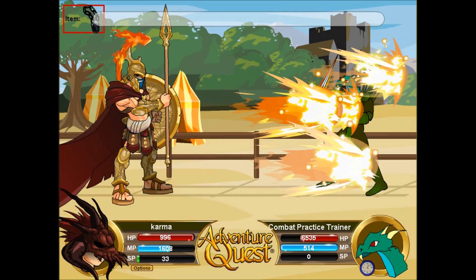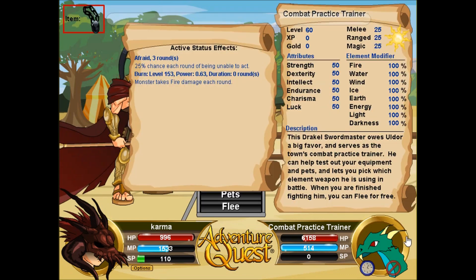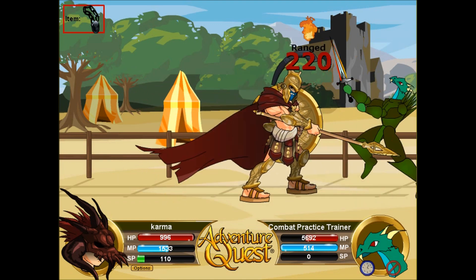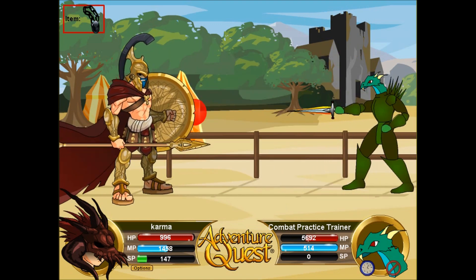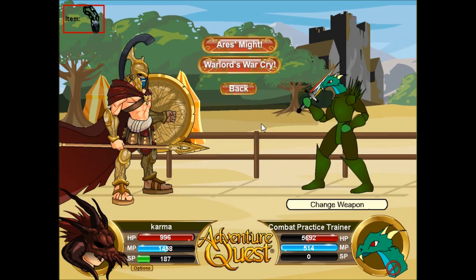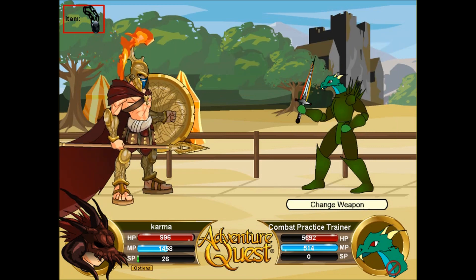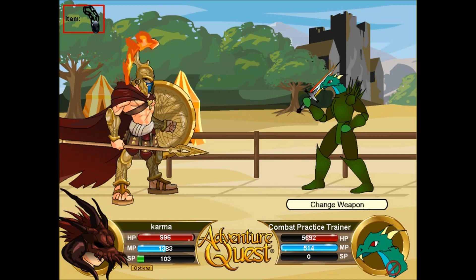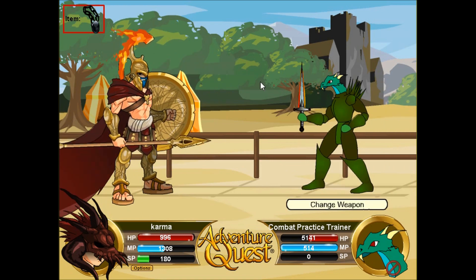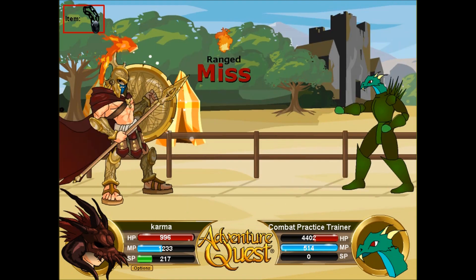I'm going to keep charging SP with the shadow feeder pendant and keep attacking. That's the exact same thing as the Catching Fire spell except only two hits — the exact same animation — and it wasn't even as powerful, but it made the enemy afraid. That's kind of weird. Did they get lazy or something? I think we'll use Ares' Might after, but let's start with War Cry. It doesn't look that powerful because if you don't have the full set equipped, you won't be able to use it.